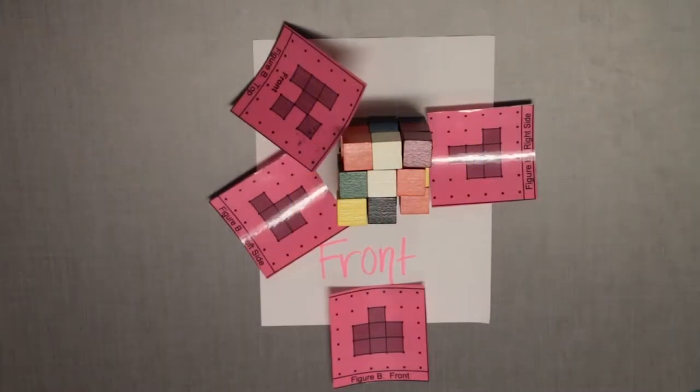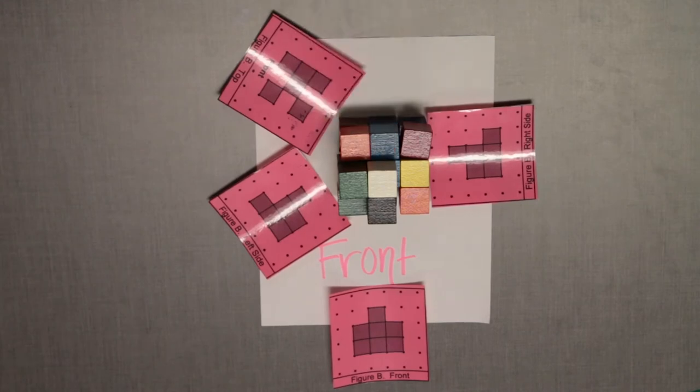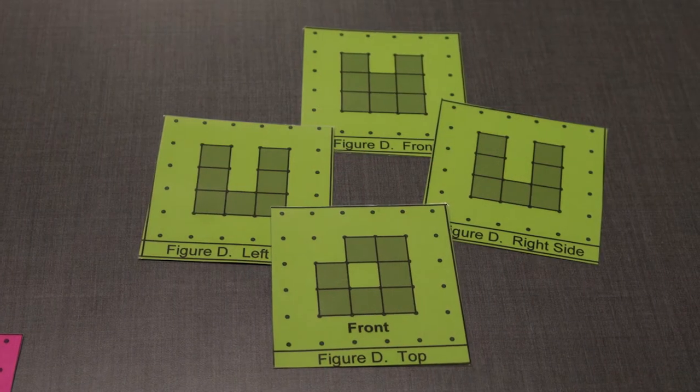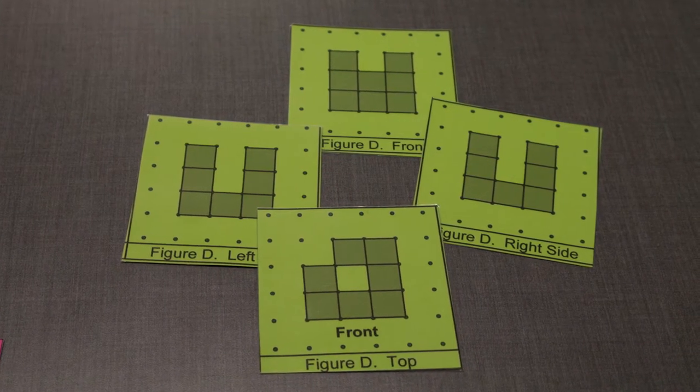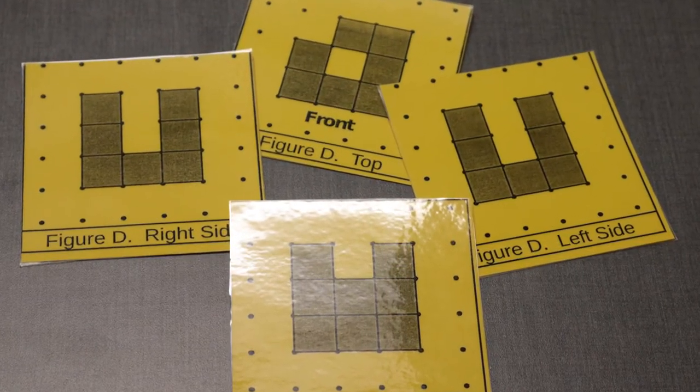The materials you need to complete this game are 27 building cubes and the sets of building cards. The game includes both blueprint and isometric view cards for you to practice visualizing a three-dimensional object. You will also need teams of three to four players.